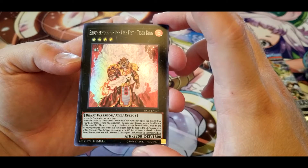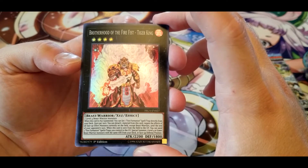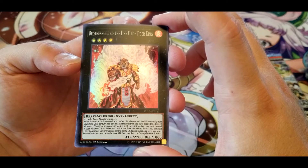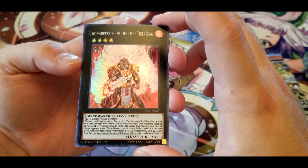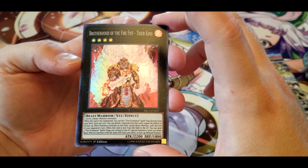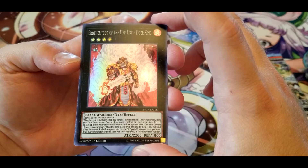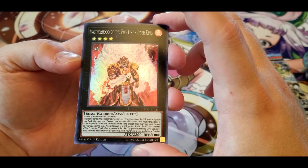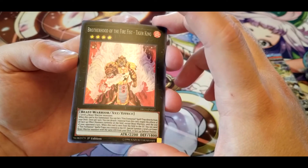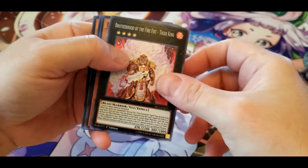Tiger King is XYZ summoned. You can set one Fire Formation spell or trap directly from your deck. Decent enough. Once per turn you can detach one material from this card, negate the effects of all face-up effect monsters currently on the field except Beast Warriors until the end of your opponent's turn. If this card is sent from the field to the graveyard, you can send three Fire Formation spells and traps you control to the graveyard, then special summon two level four or lower Beast Warrior monsters with the same attack from your deck in face-up defense position. That seems all right — it's very specific for what it does, but decent enough.